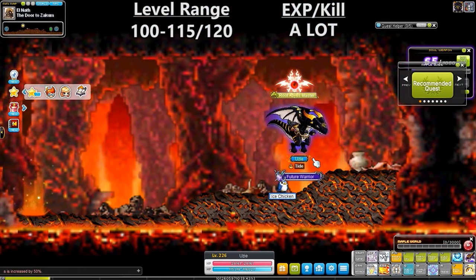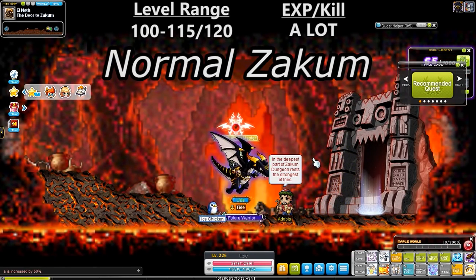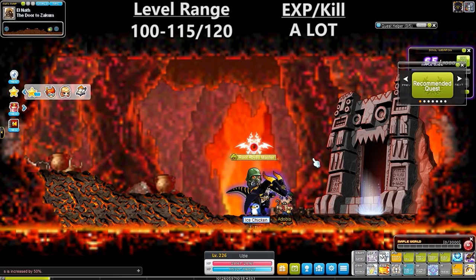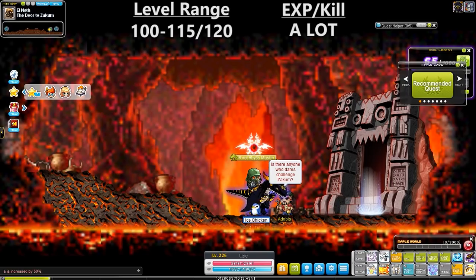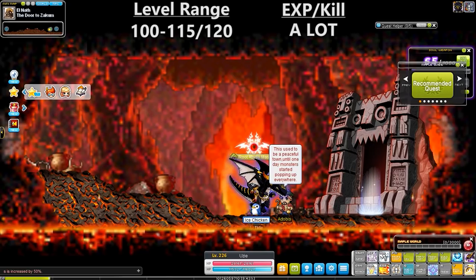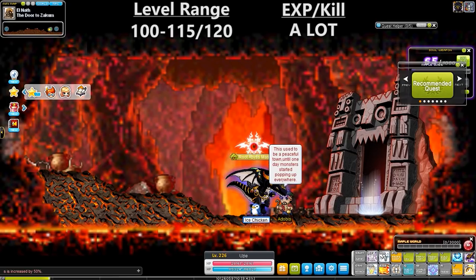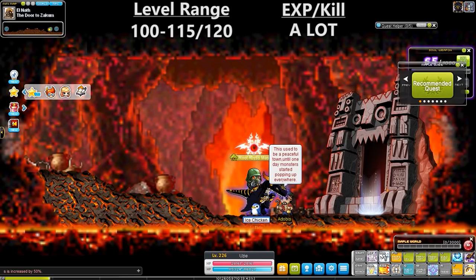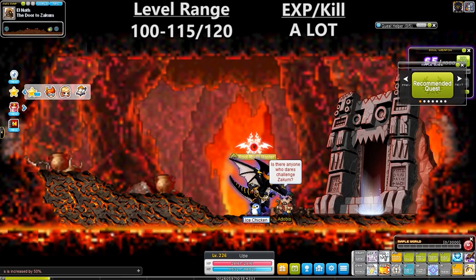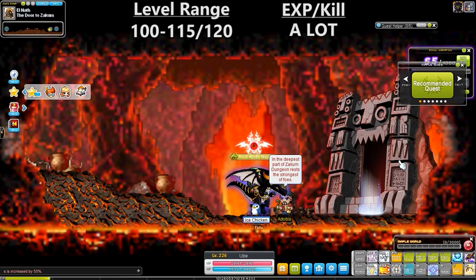The next training spot isn't really a training map at all — it's actually a boss. At level 100, I head over to Zakum, and I want to make sure I have as many EXP multipliers stacked as possible: runes, 2x coupons, maybe a 2x event, maybe some HS, link skill from Mercedes, character cards, legion bonuses — all of that stacked up as much as possible. There are a couple of bosses in this training guide, and you want to maximize them by using as many EXP buffs as you can. If you can kill them fast enough, you definitely get a huge boost of EXP when training your character to 200.